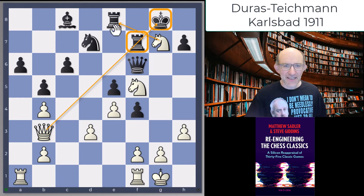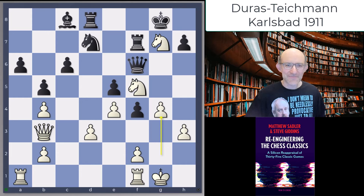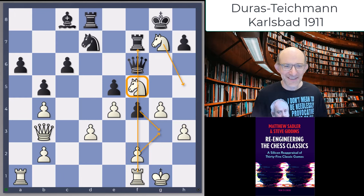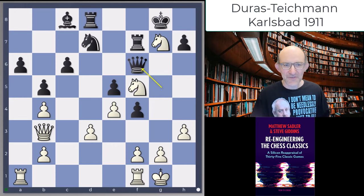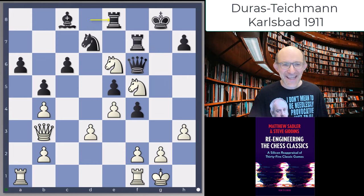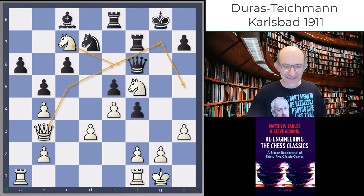So where are you going now? Rook d8 was Teichmann's choice. The engines suggest a very strong move here: g4, supporting the knight on f5 and securing a good square on h5. Duras played knight h5, and after queen h5, found nothing better than going back to g7, and Teichmann returned to f6. Now the knight went to e6, and after rook e8, Duras' knight went to c7. This is really quite incredible — the knight's gone all the way around and back again. Incredible little journey.